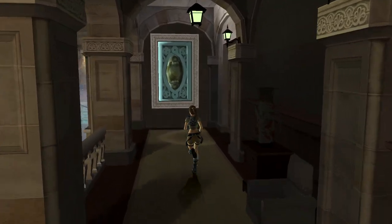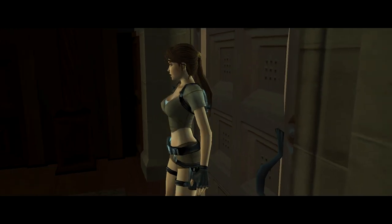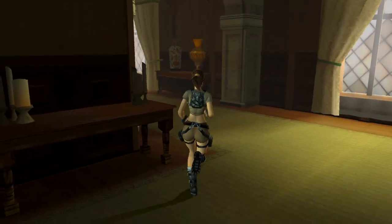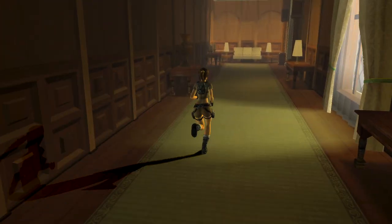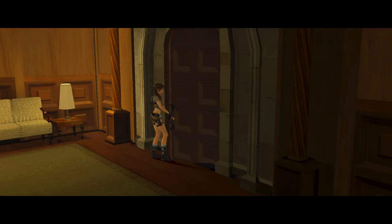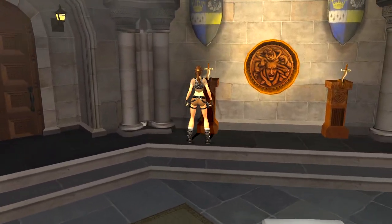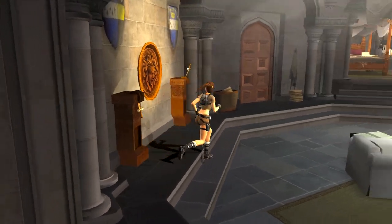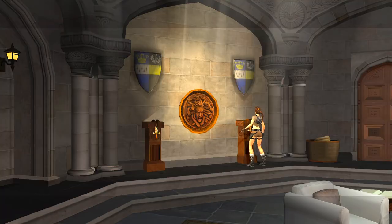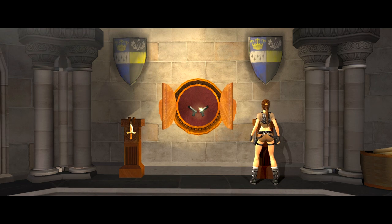We're gonna come to Lara's bedroom first. We use this laptop and get the grapple hook. In here is where we get Lara's guns — the pistols — a very nice little hiding space.